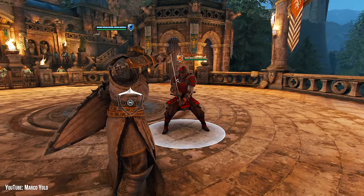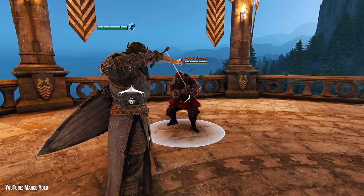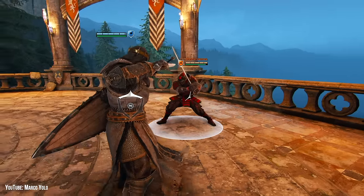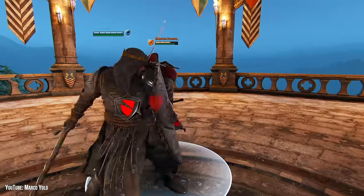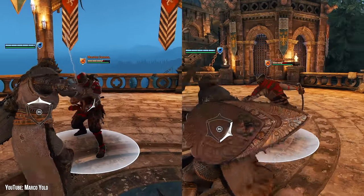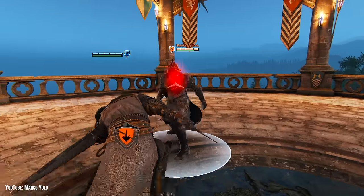BP players love using either the dash or light into shield bash, especially against heroes without a dodge attack, because dodge into guard break only works on read, not reaction. After dodging his own attack, players may think it's safe to guard break, but BP can still follow up with a light or heavy attack to beat their guard break. The best counter to these bashes are, unsurprisingly, dodge attacks.